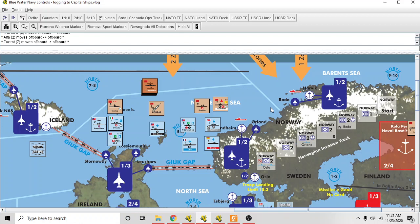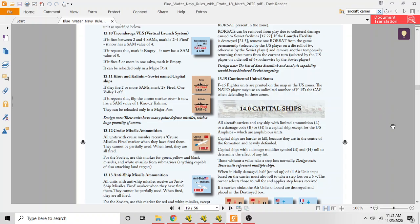This is the 11th video in my 'How to Play Blue Water Navy' video series. I'm not going to really be playing the game here — I'm going to clarify a couple things I wasn't so clear on in the other videos. I'm going to talk about capital ships and limited ammunition. The section of the rules you want to refer to for capital ships is 14.0.